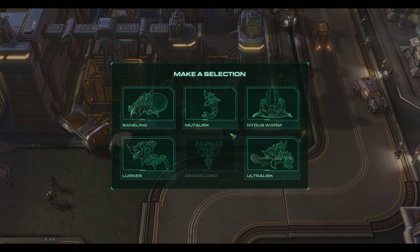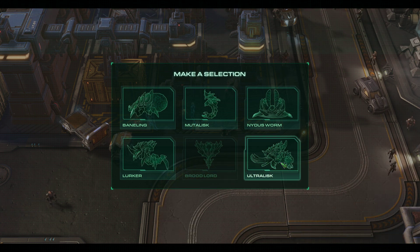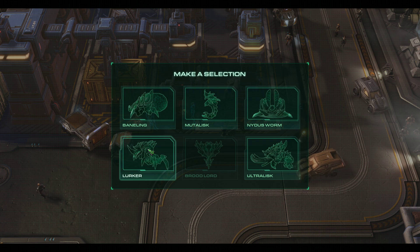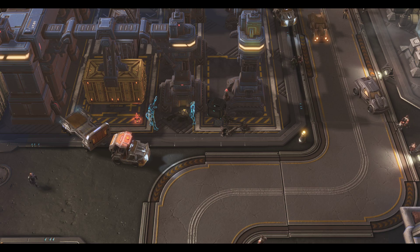So who do we hate most next? Probably Ultras. Lurkers we can reveal through the turret just fine. Banelings are annoying, Lurkers are annoying, but I think Ultras are the biggest threat to us at this point with Broodlords out of the picture. So let's go for Ultras.